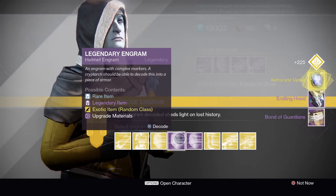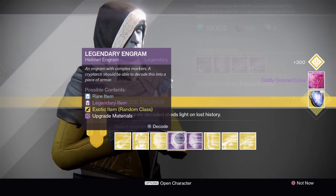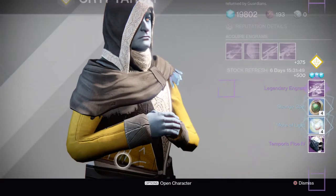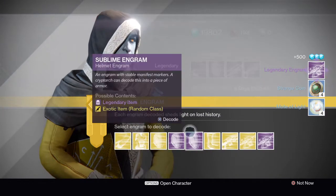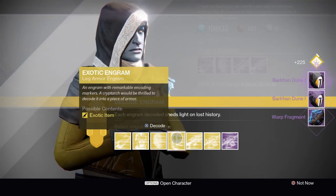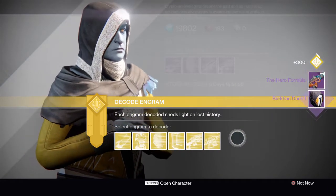We get a nice helmet there. An exotic, very nice. Another oddly-coloured cube. Let's get this package out of the way. We get a legendary engram there. I swear to God, if we get more oddly-coloured cubes. Nice hood. I'm getting so many duplicates already.